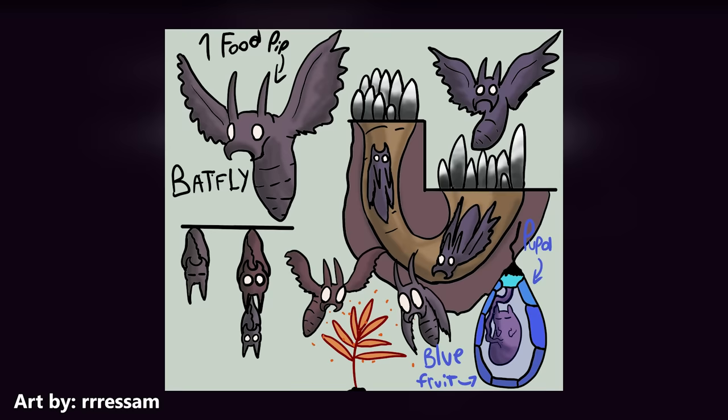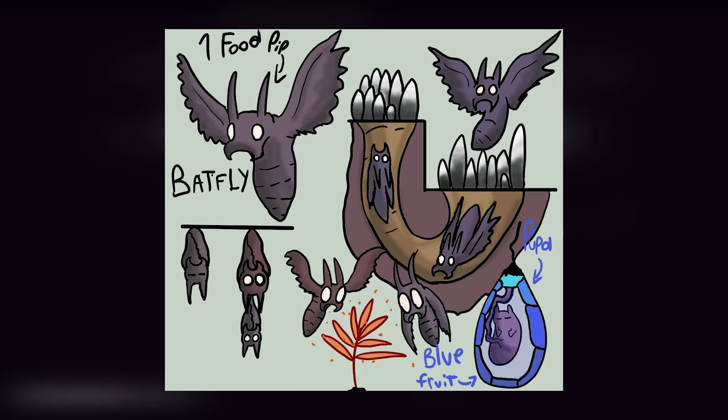They live in colonies and seem to flutter about, oftentimes resting in long chains, connecting their legs to the head of another batfly. Their flight patterns seem to vary, with big flaps to gain or lose height, and a rapid buzzing to hover in place. Their lifespan is mostly unknown, but I have a theory about it which brings us to our next entry.